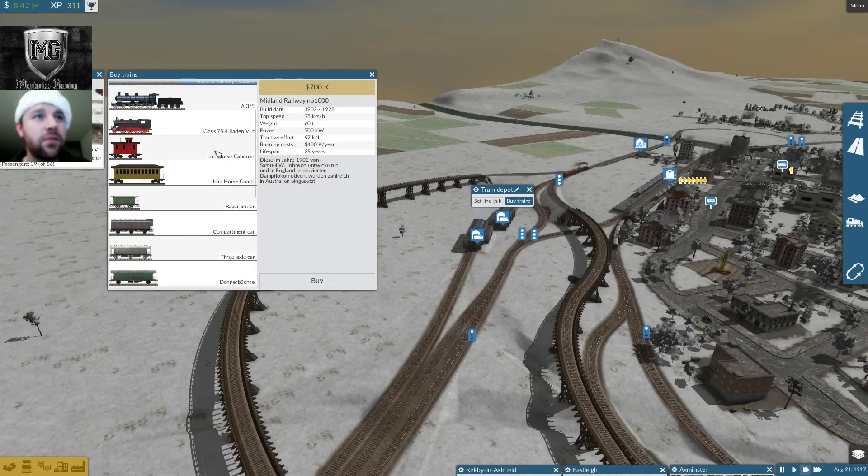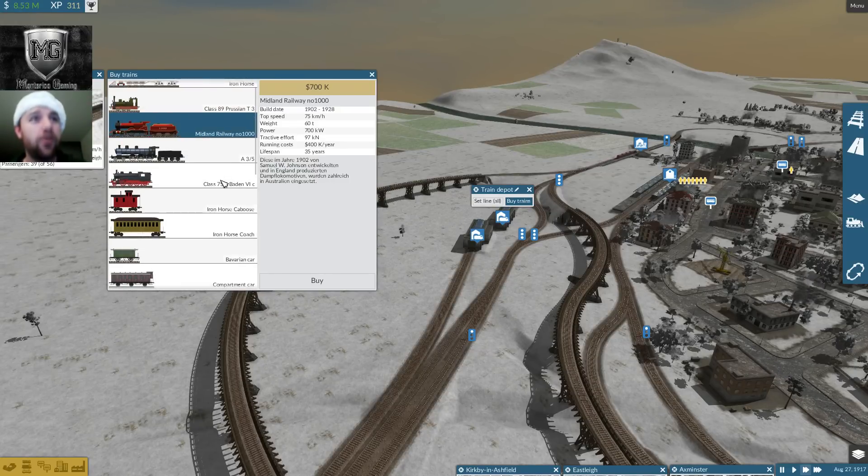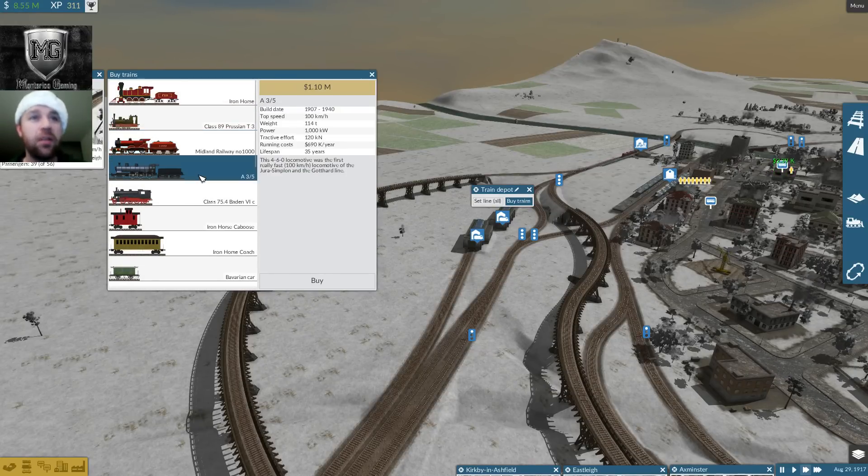See all the Iron Horse stuff? There's a caboose and a coach. When I buy a new train, I thought about putting it on line ones and twos and replacing these A35s. But right now these A35s are doing well — they're making some good money. So I figured I would go ahead and let those guys run.